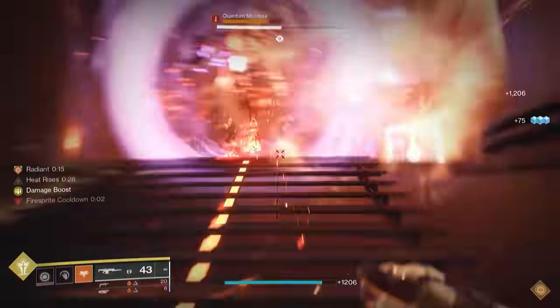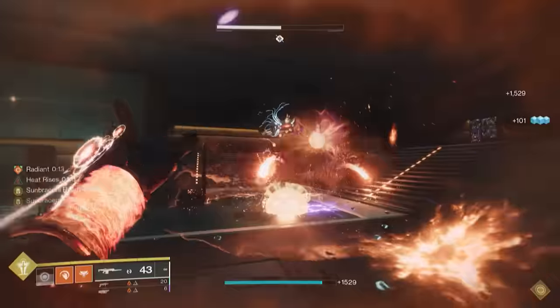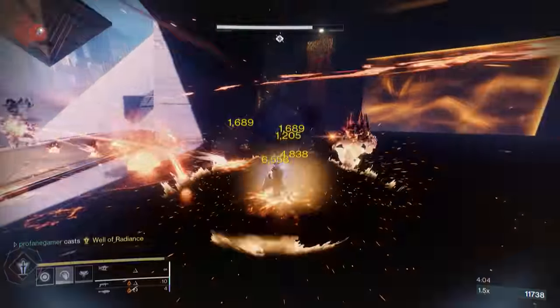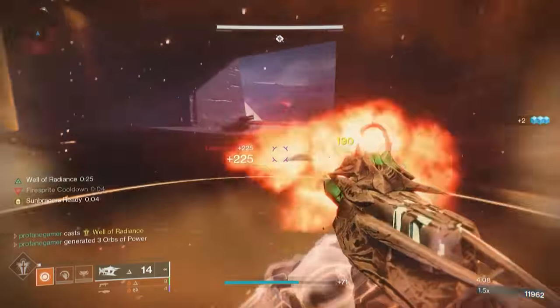We've got several components to this build that will amplify our use of the Sun Bracers. Let's get started by checking out our class tree. We're using Well of Radiance, which doesn't have the flare that Daybreak does, but it's going to be much more beneficial when you're having swarms of exploding enemies, ogres, tormentors, and champions all coming at you and your team.